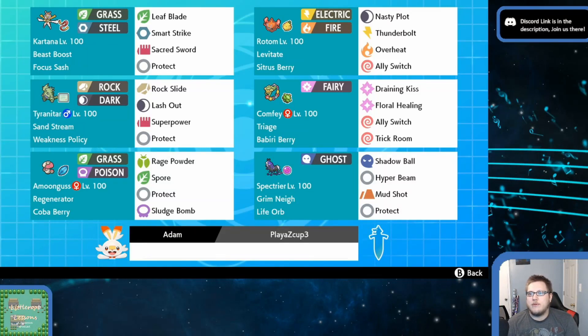Hey everyone, Carl is back with Little Rit Lessons, bringing you a new team from AdamSandsTaco, a member of ATX Discord and our newest addition to one of our draft leagues. This is their Players' Cup Z3 team. I'm not sure how accurate that is, but they took this one to a decent Master Ball ranking pretty quickly after the season reset in the beginning of January.